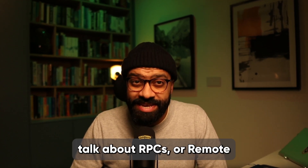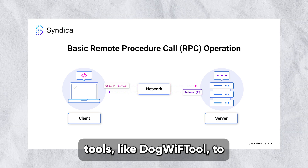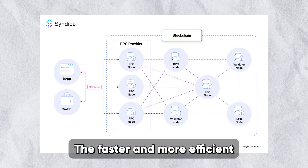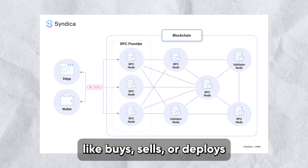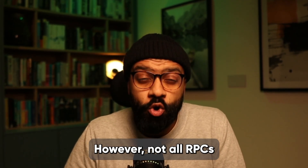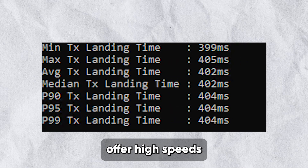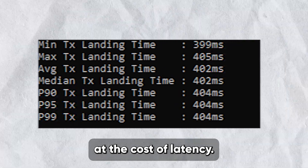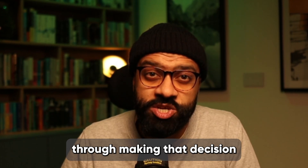Now let's talk about RPCs, or Remote Procedure Calls. In simple terms, an RPC is the connection that allows your tools — like Dogwith Tools, for example — to communicate with the blockchain. Think of it as a direct line to execute transactions. The faster and more efficient your RPC, the quicker you can process transactions like buys, sells, or deploys. Not all RPCs are created equal: some offer high speeds but limited transaction capacity, while others provide scalability at the cost of latency. Choosing the right RPC for your setup is crucial, and I'll guide you through making that decision as we progress.